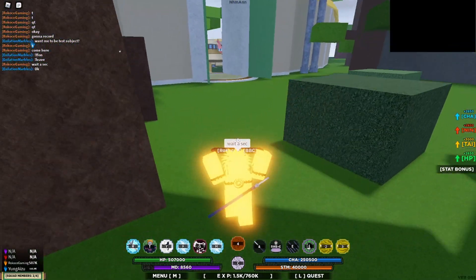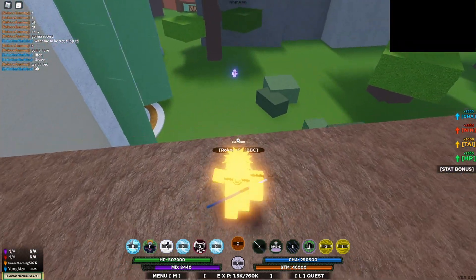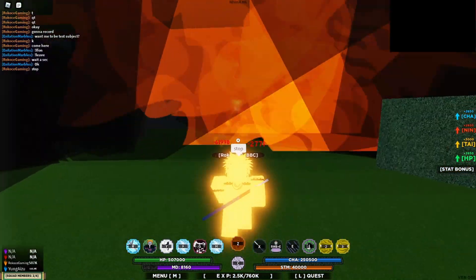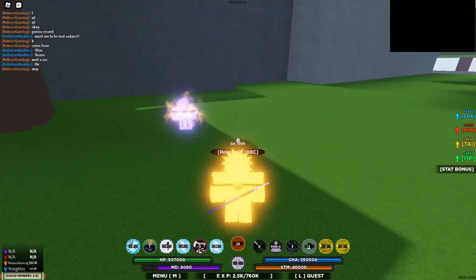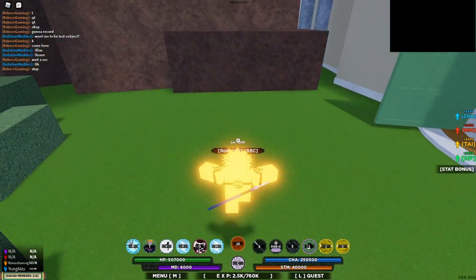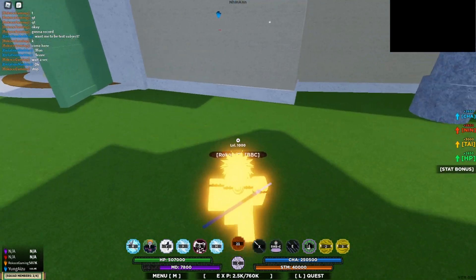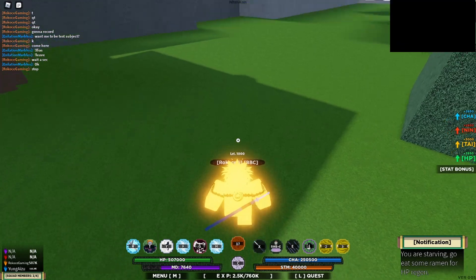The Kurama Z skill does around 100k if it lands perfectly. The other one missed, so it did 61k plus 2k plus the burn damage, which is still around 70k. But if the other tail beast bomb hits it will do more damage.